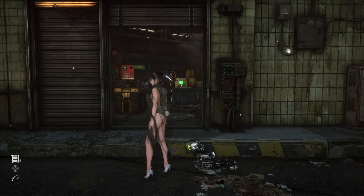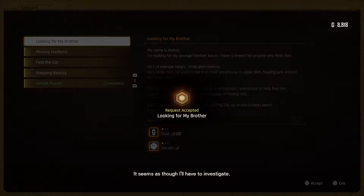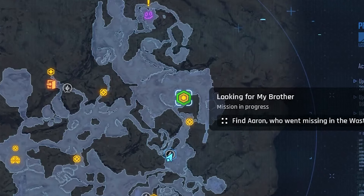Here is how you get the passcode for Aaron's locker and the locker location in Stellar Blade. Head to the bulletin board to start this quest, then head to this location in the wastelands.